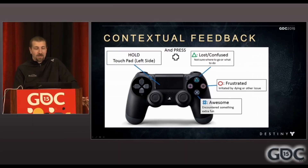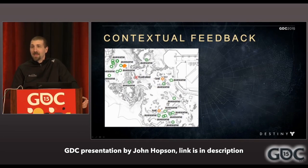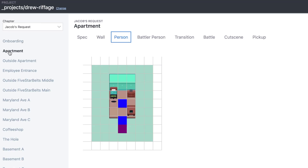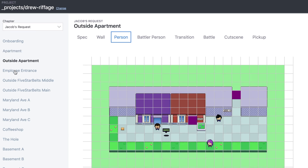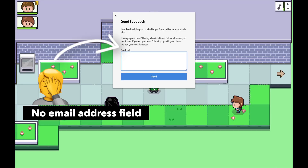I learned this trick from a GDC talk, by the way. A UX researcher on the first Destiny game shared that feedback from focus group testers would get pinged directly to the team's internal editing tools. This helped the level designers know exactly which areas of the game were problematic. One thing we got wrong though was not including an optional contact info field. I often had follow-up questions but no way to actually reach out to these people to ask them. Plus it would have been nice just to say thanks for the feedback.